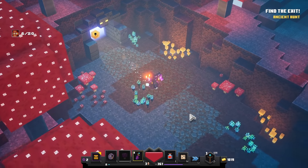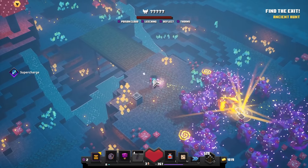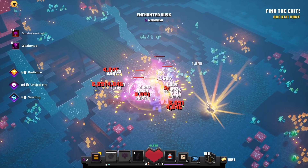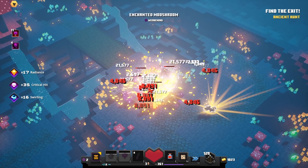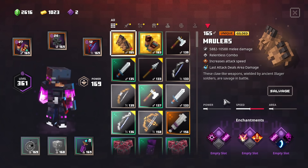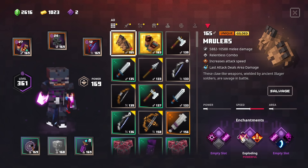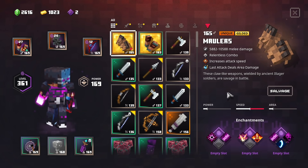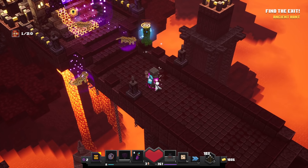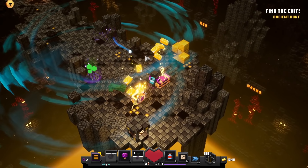Alright here we have another room, and yes — it's once again a Mushu monstrosity area. Here we go, we click the button and snipe this guy. There we go, and we just got our hands on some Maulers! So that means no fighter's bindings — but the Maulers are the other unique type, which is already a really awesome find on our very first run. Unique Maulers with relentless combo, increased attack speed, last attack deals area damage — so this one also has a built-in swirling — shockwave, exploding. This looks like a very cool one, but unfortunately no heals on it. We're currently stunning this creeper so the ocelots can take it down — very nice teamwork.